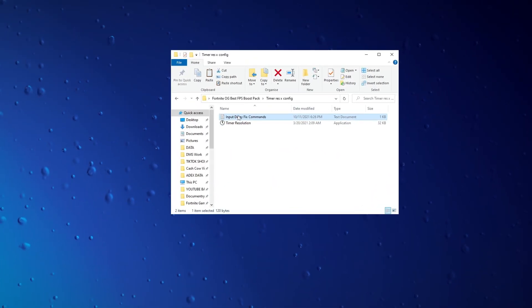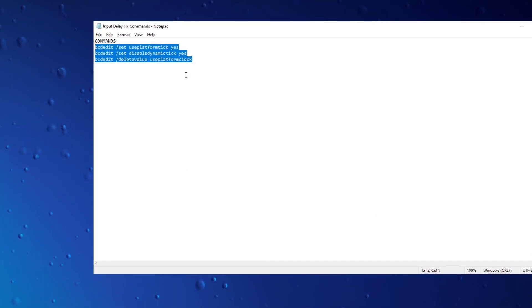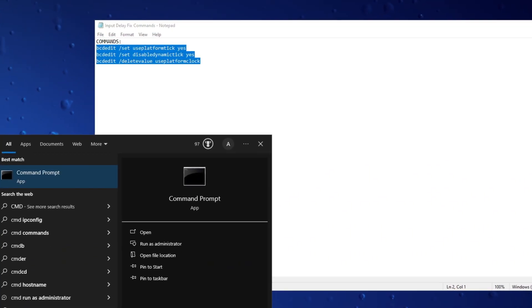Copy the provided text commands and run them in CMD for optimized gaming performance. These commands can enhance FPS and contribute to a smoother gameplay experience.